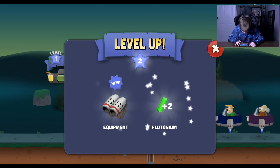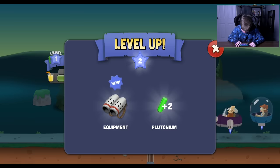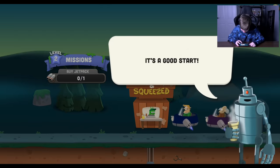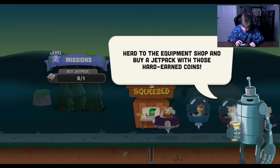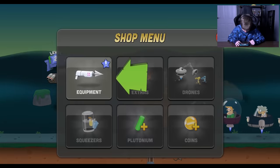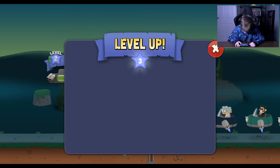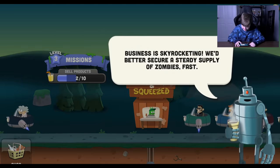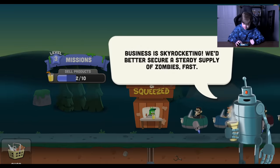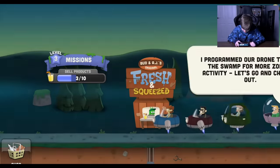Tap to level up. Okay, we got a jetpack. Oh my goodness! Yes! And super plutonium. What's that? It's a good start. Time to kick things up a notch and invest in some newfangled catching technology. Head to the equipment shop and buy a jetpack with those hard-earned coins. Okay, equipment. Boom. Tap to level up again. Level three - we have a zombie search drone and two plutonium. Oh wow. Business is skyrocketing. We better secure a steady supply of zombies fast. I programmed our drone to scan the swamp for more zombie activity. Let's go and check it out.